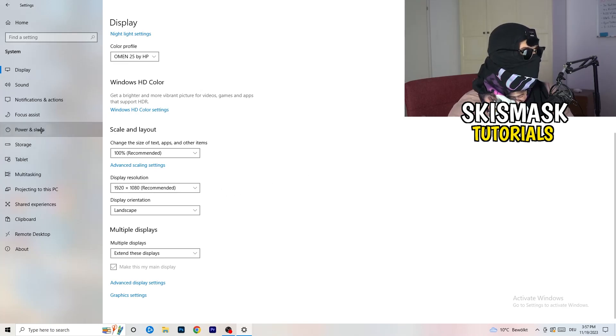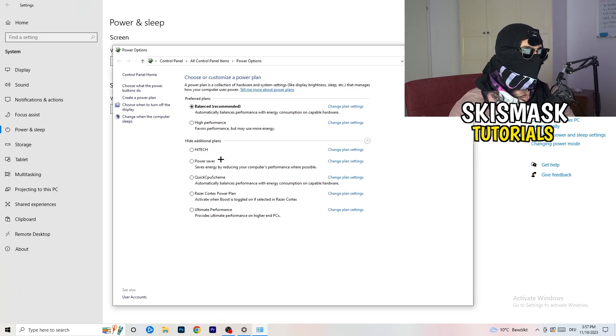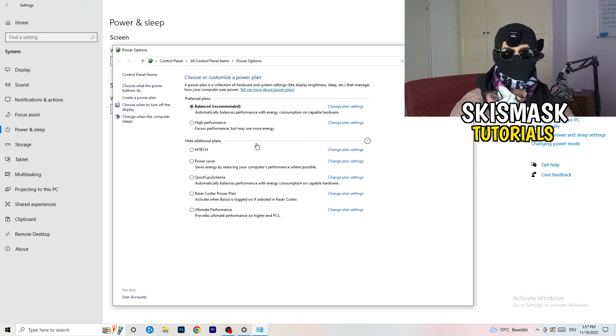Go to Power & Sleep, then on the right side click Additional Power Settings. You'll see several power plan options. For me it works best on Balanced, but some PCs work better on High Performance or other plans. Take your time and check which option works best for your PC.